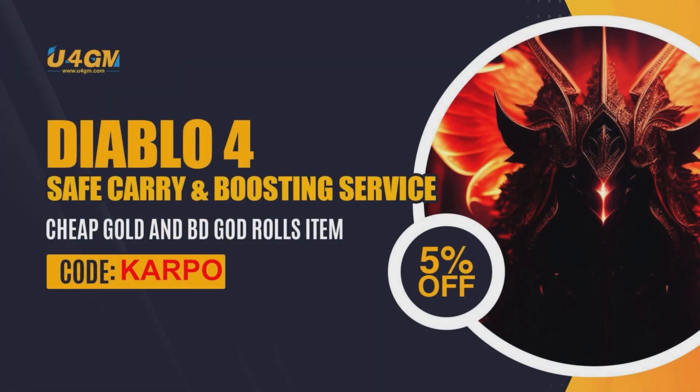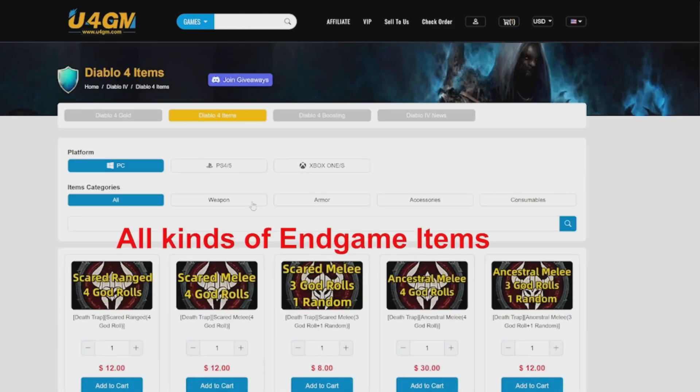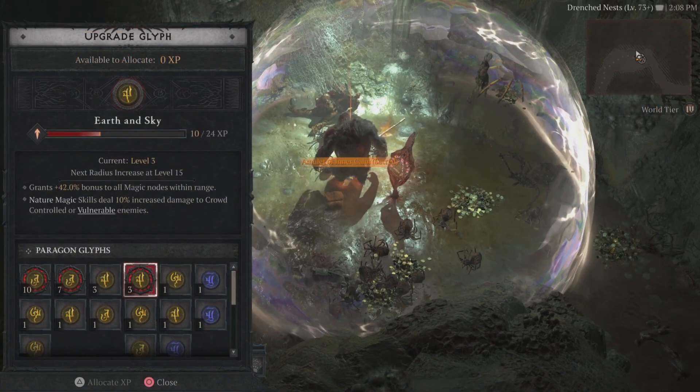Once again, thanks for watching everybody. Without further ado, let's get started. Before we do, looking for cheap Diablo 4 gold, items, or more? Head over to u4gm.com, use the code Carbo for 5% off.